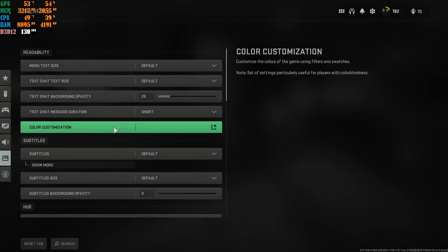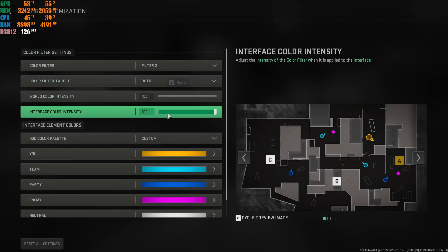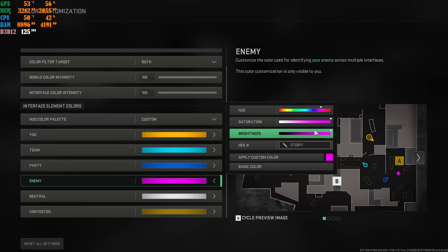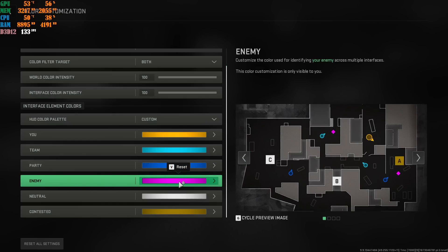Next, go to Interface and then go to Color Customization. Put this on Filter 2 — this will help with your depth in the game, the gamma correction, and it will make your game look really nice. At the beginning of the video, you saw that my enemies are a nice sharp pink. Put this on Filter 2, set both values to 100%, then put this at Custom. Scroll all the way down to Enemy, click on pink, set Saturation all the way up, Brightness all the way up, and apply the custom color. Your enemies will be bright pink — you will not miss them.